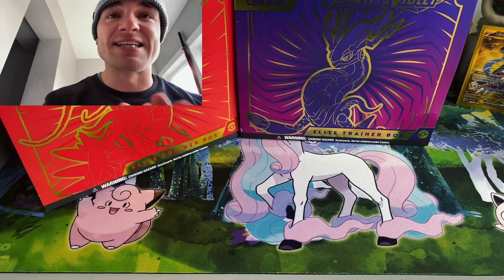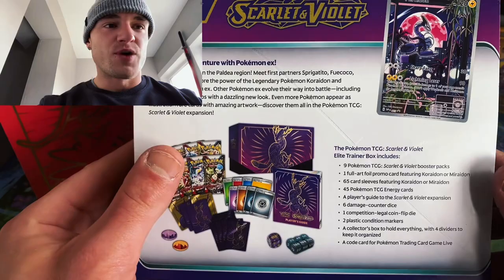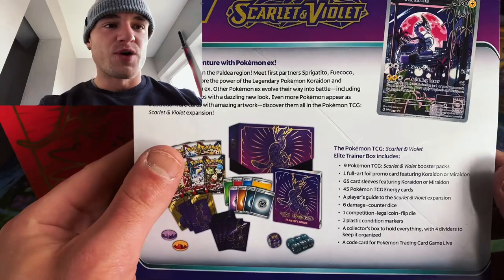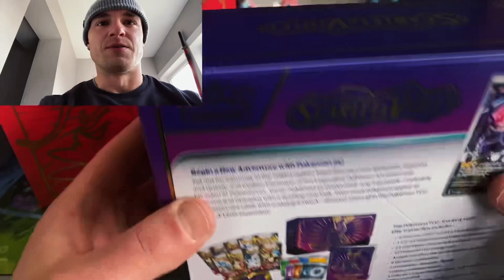Alright, we got these things with the plastic off of them. Now we'll start with this Violet box. You get 9 booster packs, a Full Art Promo featuring Coridon or Miraidon — in this case we'll get Miraidon — 45 energy cards, a player's guide, 6 damage counter dice, a competition legal coin, condition markers, a collector's box, and a code card.